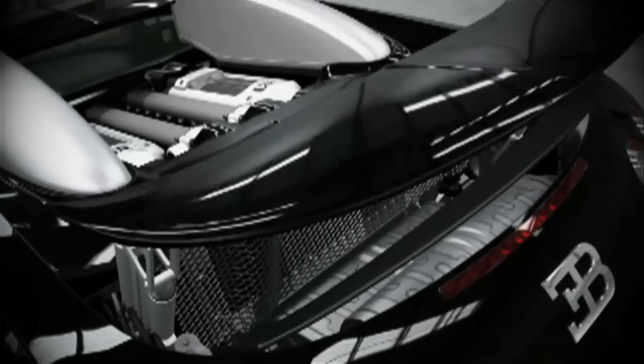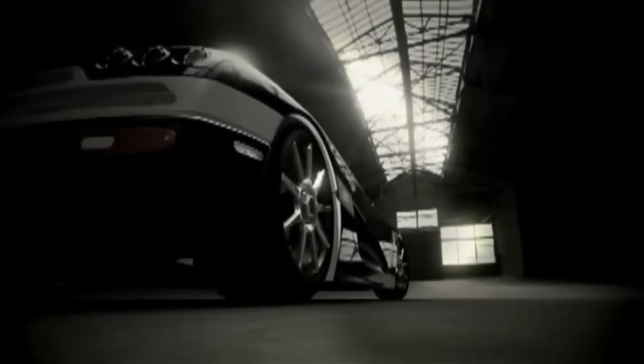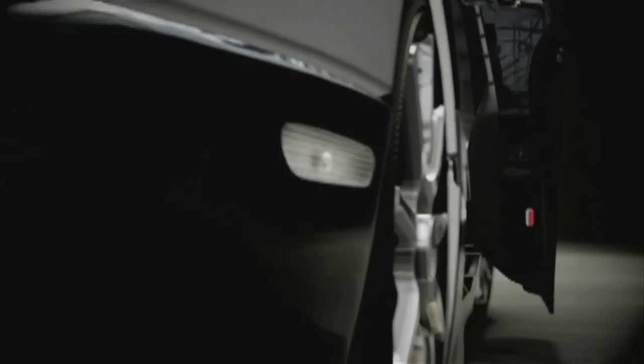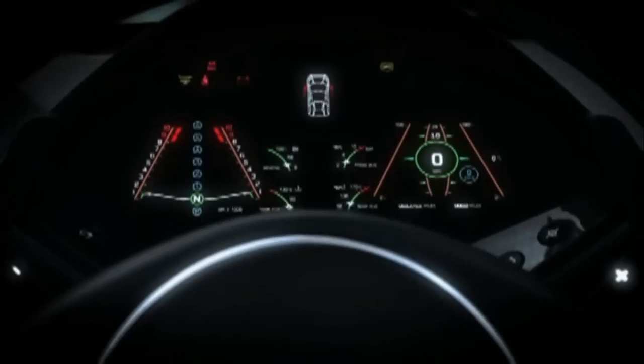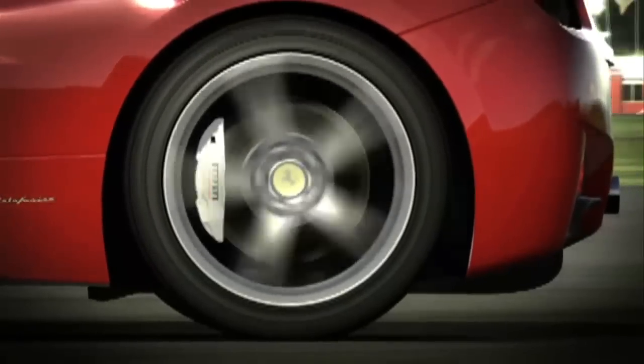Essentially, Auto Vista is a way for folks to get close to a number of cars that they may never have even seen in real life. You can get next to a car, walk around it by leaning left or right, leaning into the car and getting up to a really incredible level of detail we've never before been able to do in the Forza Motorsport series. You can open the trunk, open the hood, open the doors, get inside the car, and start it up.